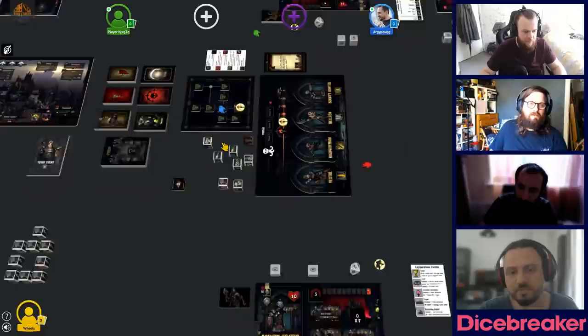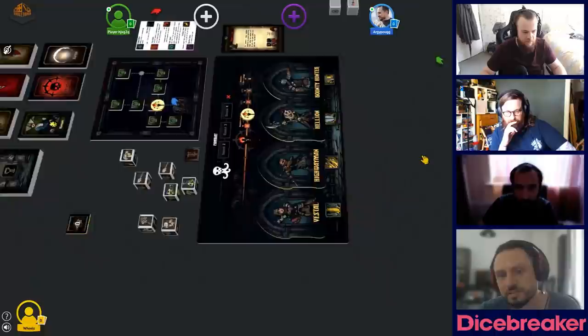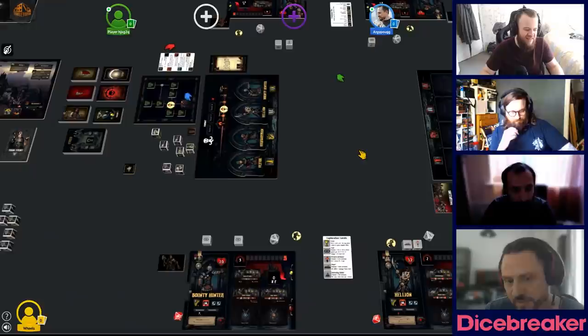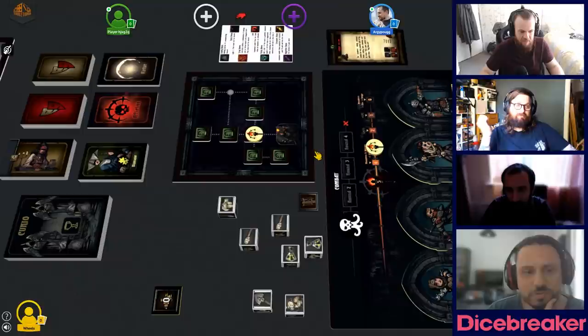We flip the room we're heading toward. It's a dark room — the skull tells us what happens. Whenever we enter the dark room, the light goes down by 1. This room can't be cleared, so if we ever backtrack through it, we suffer minus 1 light again, and we cannot rest here. You can only rest in rooms you have cleared.